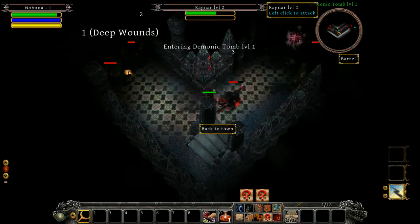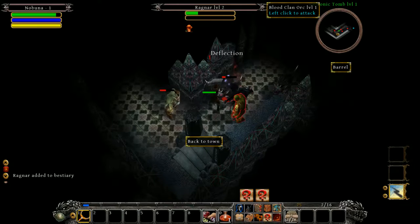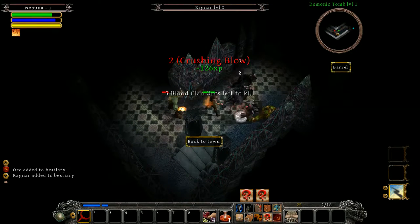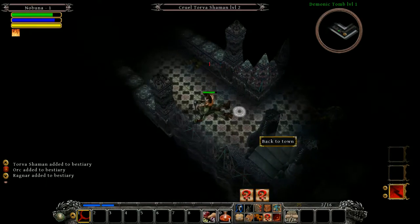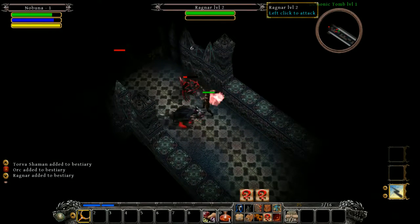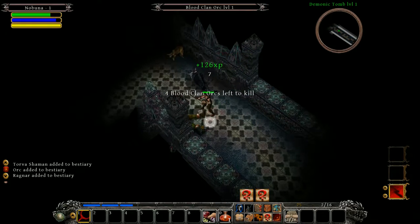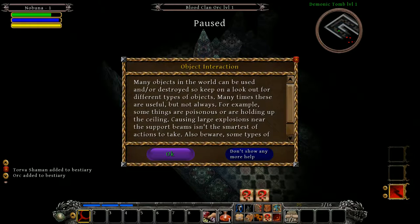Now we're going down into the dungeon. The dungeons will look different every time. Right now I'm using melee attacks. One of the things that's interesting about this game is the monsters will often be hostile to each other. Many objects in the world can be used and are destroyed, so keep a lookout — many times these are useful, but not always. Some things are poisonous or are holding up the ceiling, so causing large explosions near support beams isn't the smartest move. Some types of monsters know how to use objects in the game.